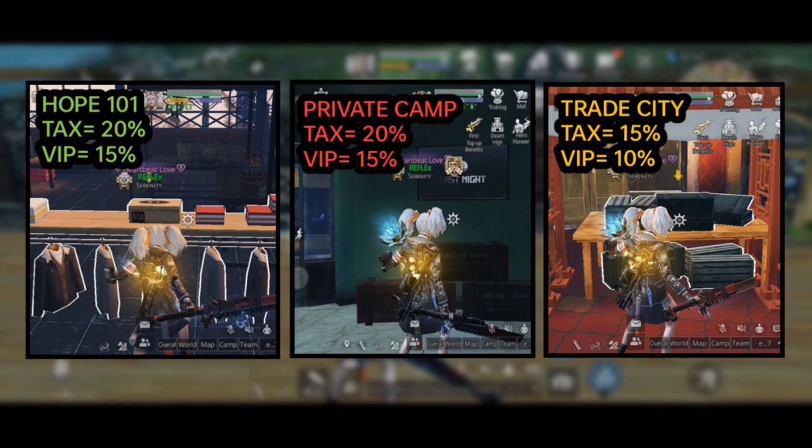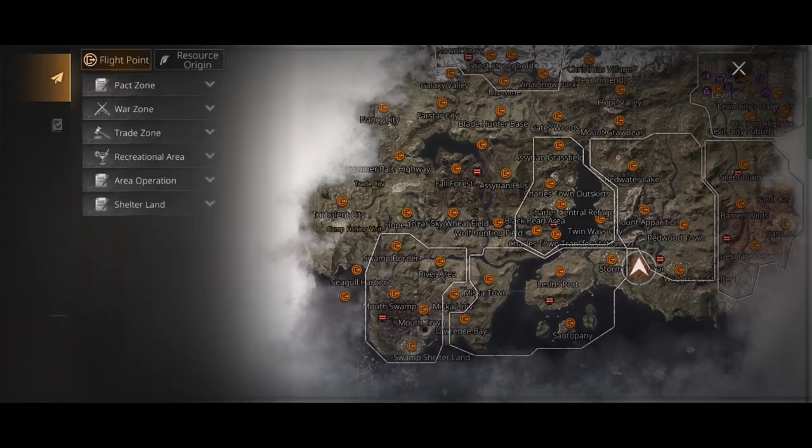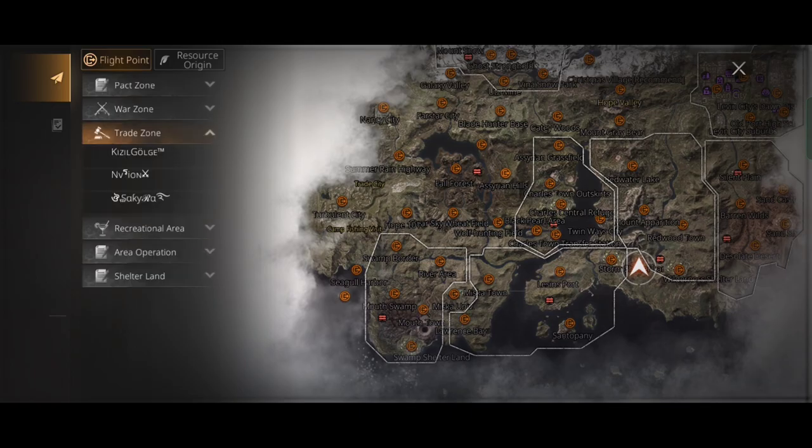If you have VIP, the taxes will be reduced to 15% in Hope 101 and private camp, and 10% in trade city. Now let me show you how to go to trade city and its benefits.